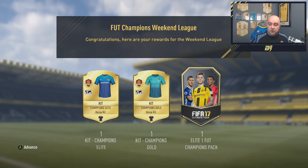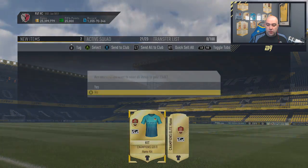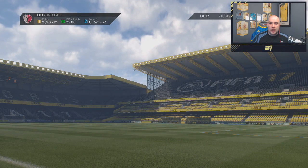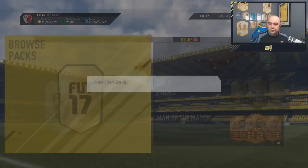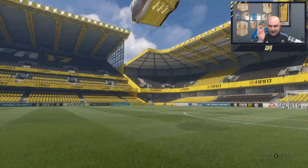I get the Elite kit, which I really like, but I can't wear it — if you come up against that kit you're leaving the game. Champions Gold kit as well, and the Elite 1 Foot Champions pack. We'll hold on to the kits even though we're never going to use them. There's also an SBC kit just released into the game — made by my graphics designer Daily Render — a turquoise blue and purple kit. The first pack we're going to open is the ultimate pack.